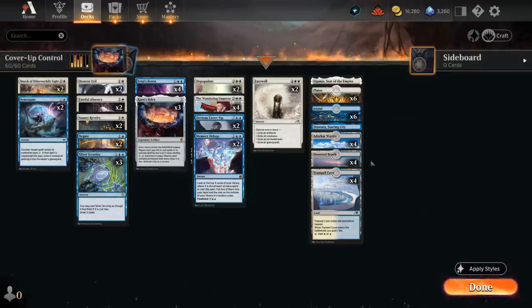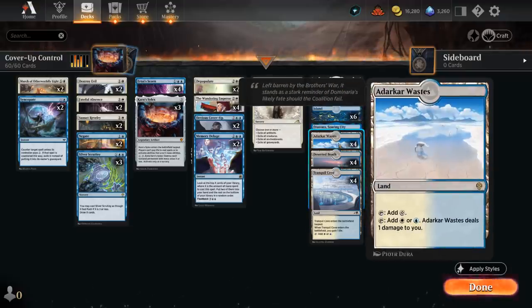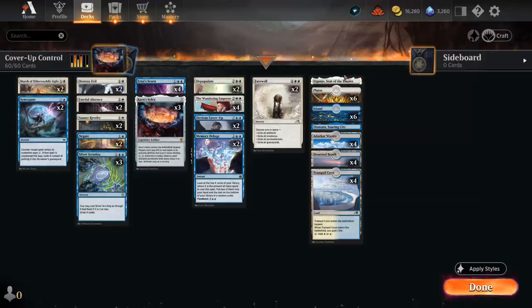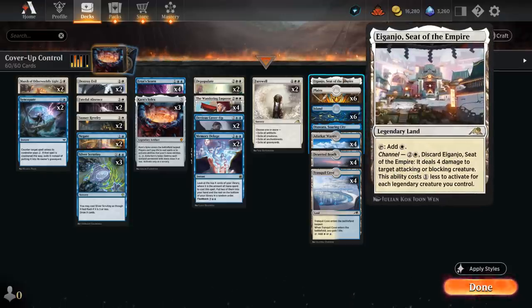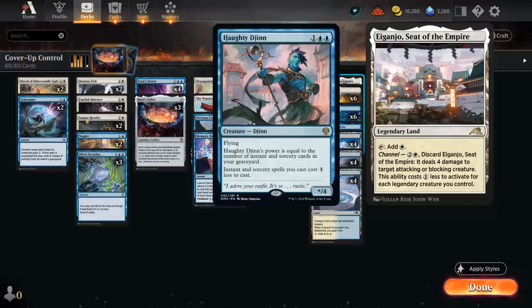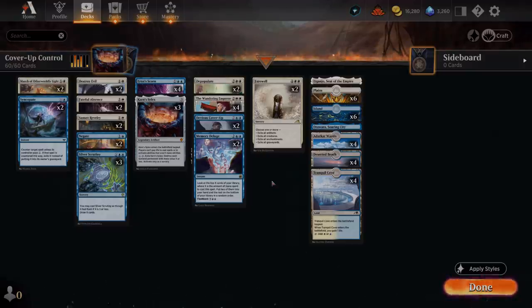Our mana base has 26 lands total since we don't want to miss any land drops in this deck, including four copies of Tranquil Cove which can also gain one life but enters tapped. We have dual lands with Deserted Beach and Darkbar Wastes, and Channel Lands — Soaring City and Iganjo — offer additional utility. Iganjo is especially useful in the Haughty Djinn matchup where the opponent likely has counterspells to protect the Djinn, so Iganjo being an uncounterable way to deal damage is quite nice. Now let's jump into some games and see how the deck does.